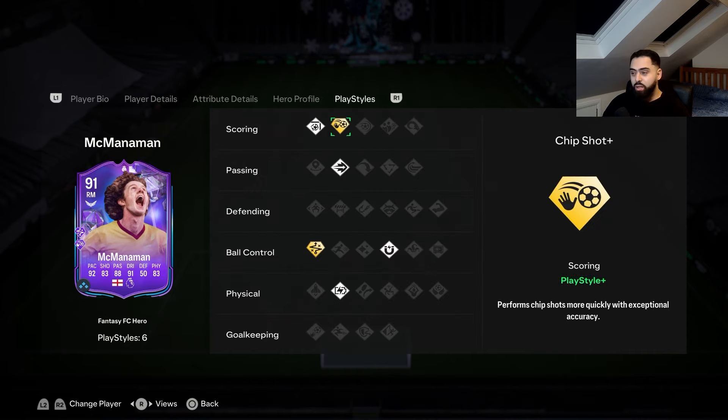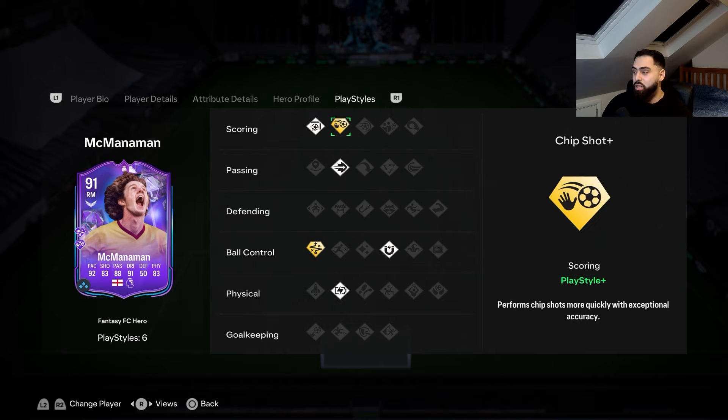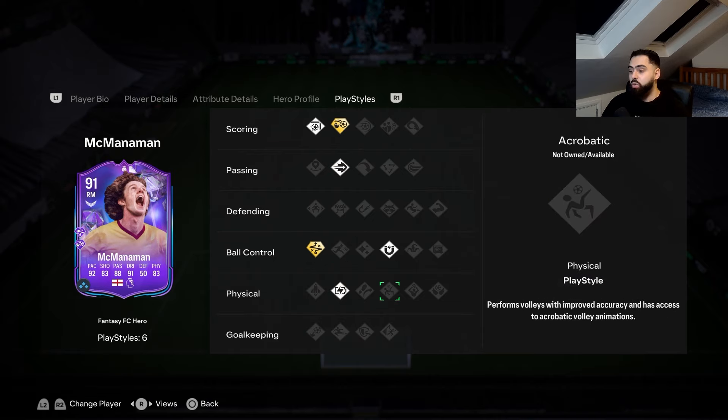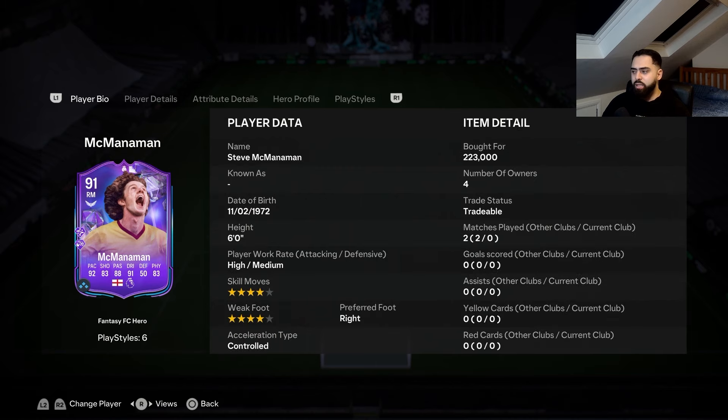He has some decent play styles. He's got Finesse Shot, which is always nice, though playing on the right wing he won't be finessing much with his left foot. He also has Chip Shot Plus, which is okay. Ping Pass and Technical Plus are the nice ones, First Touch is also nice, and Relentless means he won't really get tired.